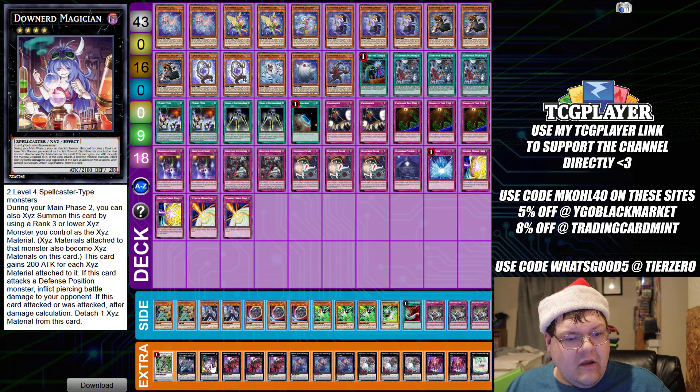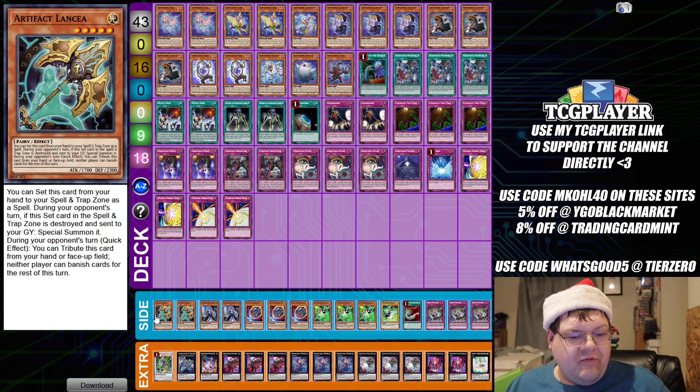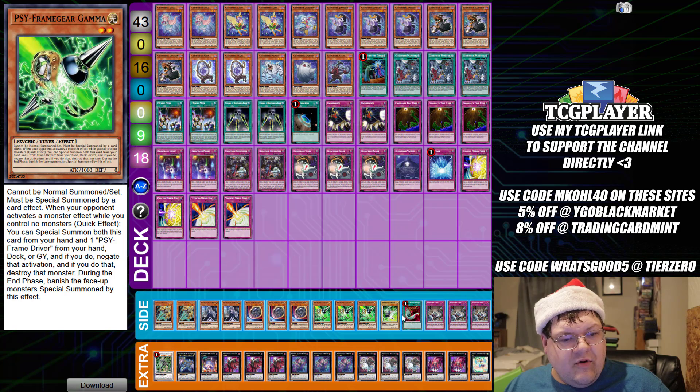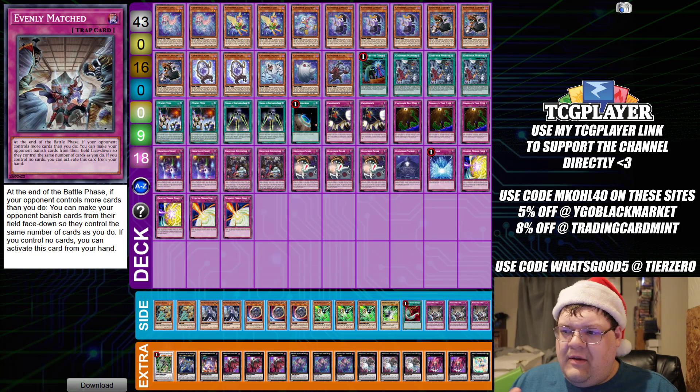We have one Downer Magician, one Zeus, and one Omega for loops. The side deck is completely up to you: two Liancia, two Ghost Spell, triple Nibiru, triple Gamma, one Driver, one Harpie's Feather Duster, and triple copies of Evenly Matched.